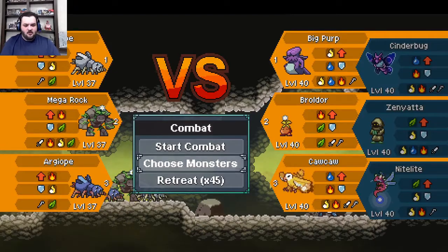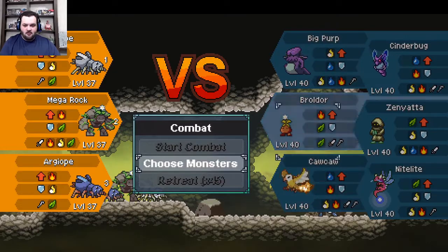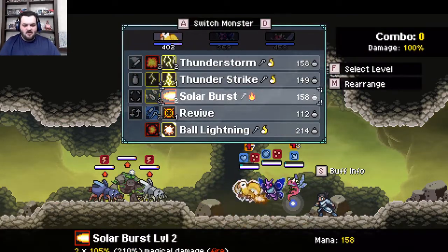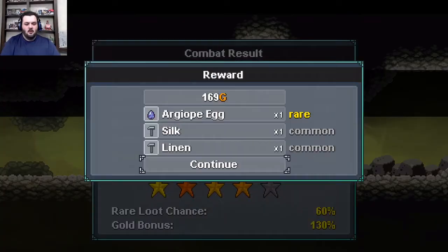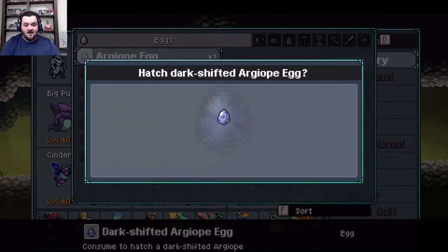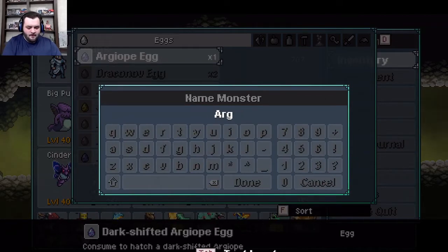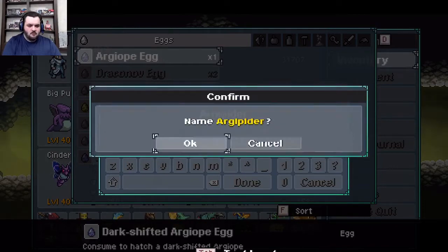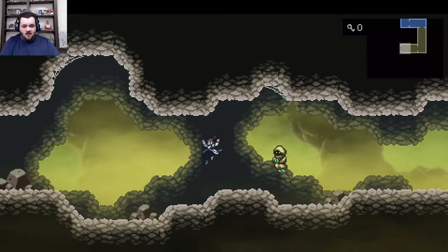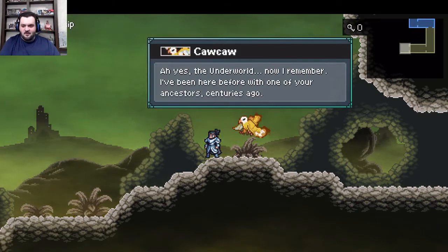I wish they would just keep that music playing instead of this one. Mega Rock. Alright guys, level 37. I'm here for it. I have to do this fight for one particular reason. We did get the evolutionary item, you guys. Yeah, I kind of gave it away — but we did get one of these guys: a dark-shifted Argeo. I'm gonna call it Argepider. I feel like his ability is just gonna be the grapple — yeah, grappling anchor. However, once I find that item, it's gonna be lit. Oh yes, the Underworld. Now I remember.